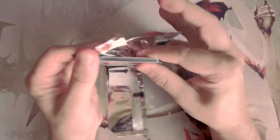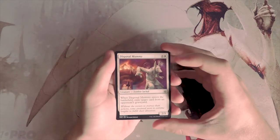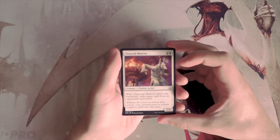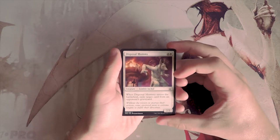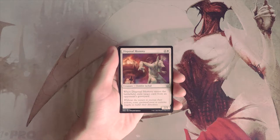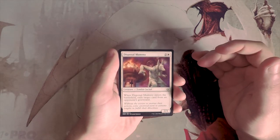We'll go through every single card in this pack. Our first card is Disposal Mummy — a 2/3 for two and a white. When it enters the battlefield, exile target card from an opponent's graveyard. This was okay in the zombie deck just because it's a zombie, but other than that it's really not that exciting — kind of filler at best.